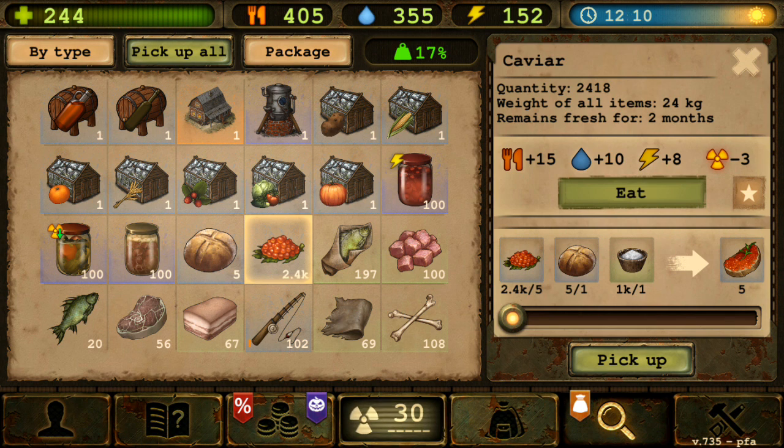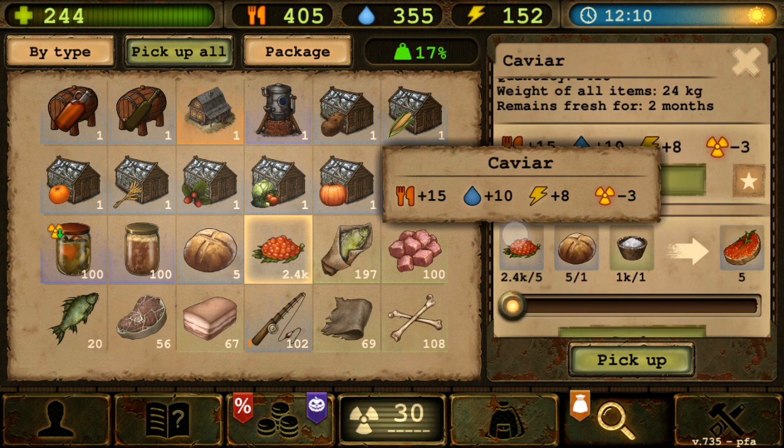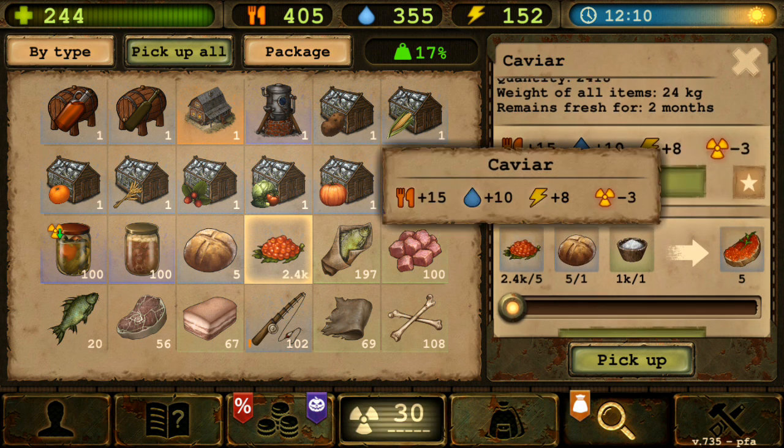So that's the second way to get caviar. Now what is the purpose of this? Well, you can eat it. You can also make a caviar sandwich. The raw caviar gives 15 food, 10 water, 8 energy, and minus 3 radiation, while the caviar sandwich gives 20 food, 5 water, 10 energy, and minus 5 radiation.